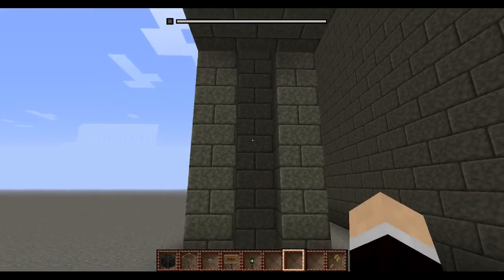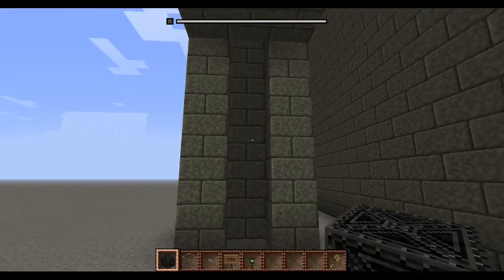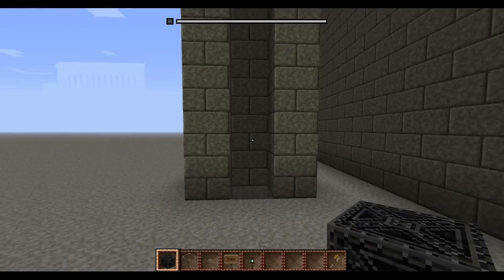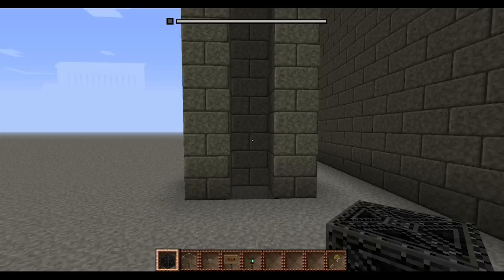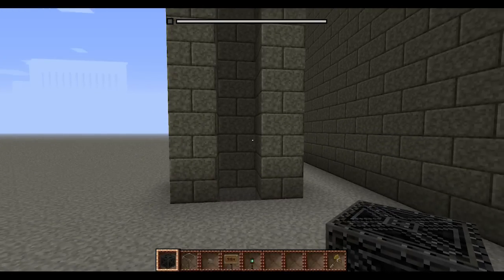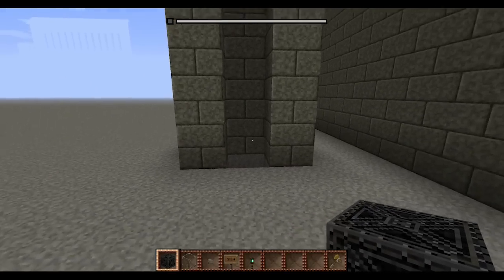I'm going to go ahead and show you how to make an elevator. Now, I've already covered this — you can see over there, that's the old elevator tutorial — but they've been changed. Since 1.1 came out, the old elevator plugin became out of date and I updated it with a new one. Definitely watch this, especially if you've already built an elevator on the server, because it will be broken.